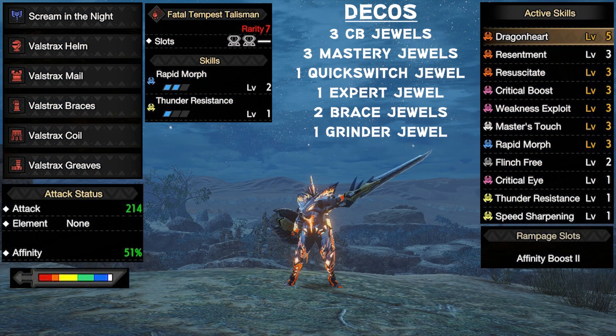The equipment you're gonna need is the full Valstrak set. A talisman that gives you two levels of rapid morph with at least one level two slot — two level two slots would be preferred, and I'll tell you why in a moment. For the charge blade you could use any charge blade, but the reason I'm going with a Narga charge blade is because of the high affinity, which works perfect with this set.